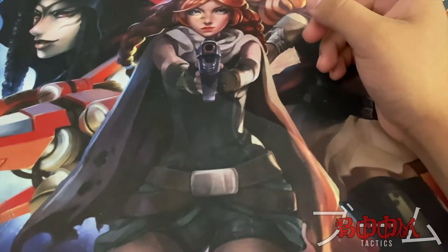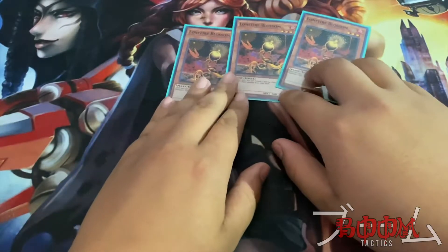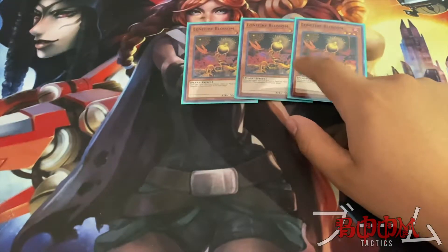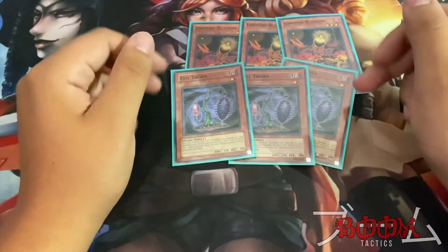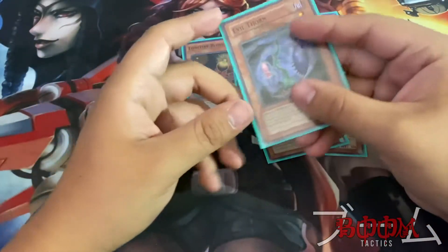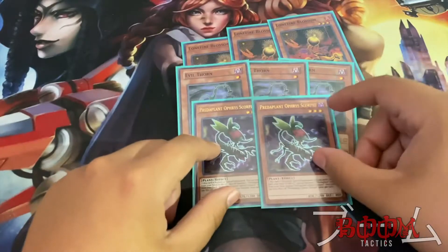The next part is your plant engine — we're doing a combo variant here. We're running three Lonefire Blossom. If you don't see your Rika Petal in your hand, this is the next card you want to be looking for — it gets you into your combo plays. Next card is Evil Thorn, always at three. What Evil Thorn does is you normal summon him, tribute him, and when you tribute him you get to special summon your other two Evil Thorns from the deck.